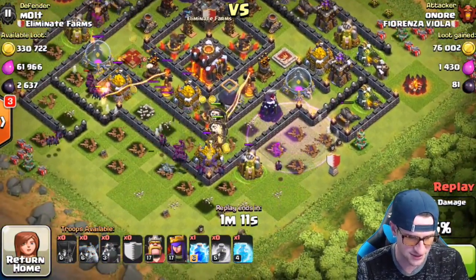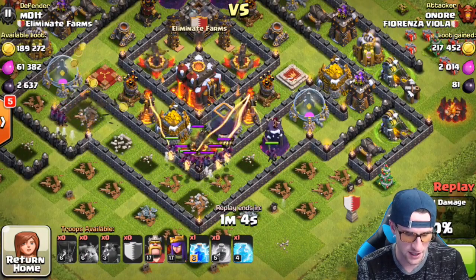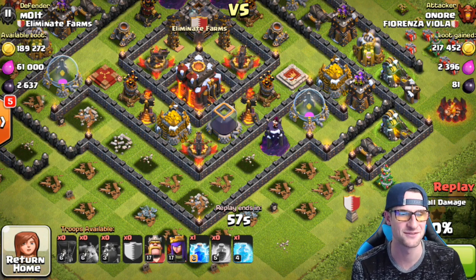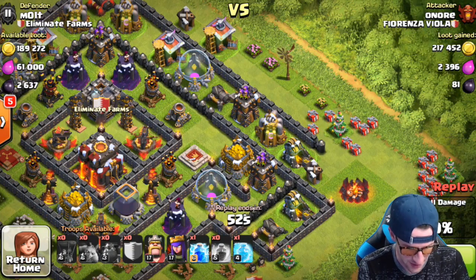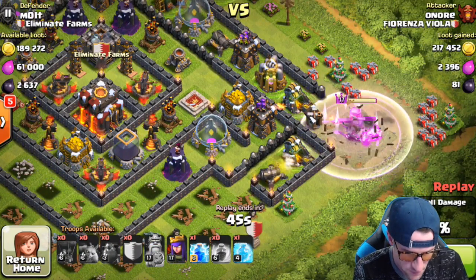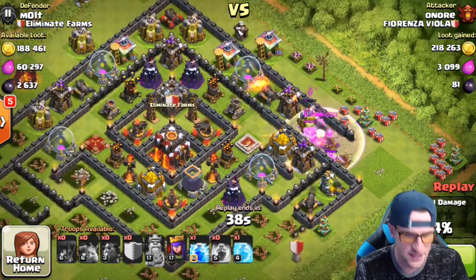His loons are super distracted and that single-target inferno tower is actually wrecking them pretty hard - it completely took them out, and so did the other one. Now all he's got is a couple balloons left and his minions. He does take a lot of my resources, which is fine, but he's not able to get the 50%, so he loses the Champions loot bonus - which is a mighty fine loot bonus. He's thinking: 'crap, I've got both heroes left, they're level 17 and 17, and I need 10% more.'